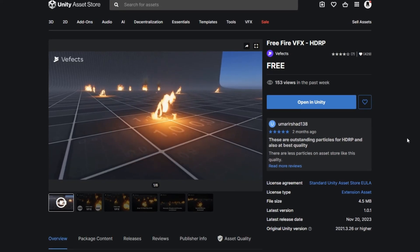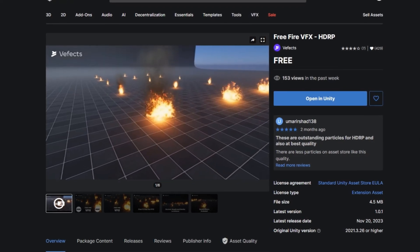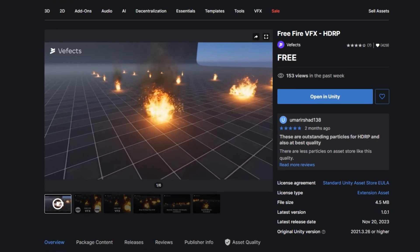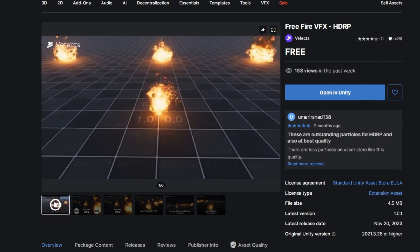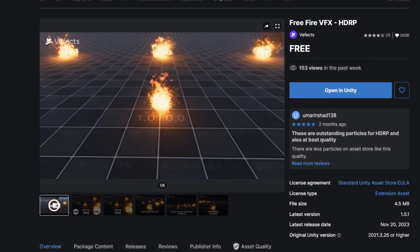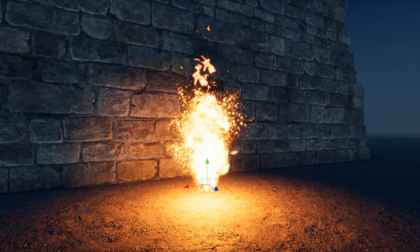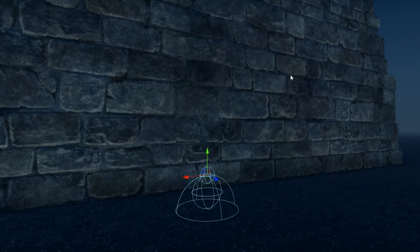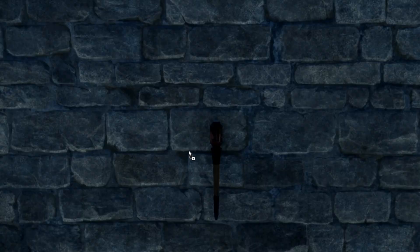First, let's start by downloading a fire asset from the Unity Asset Store. We don't really need to make the fire from scratch — there are tons of free assets you can use. This is the one I'm currently using; I'll link this asset in the description below. I decided to use this because it has very good details: it has sparks, heat dissipation effects, and good lighting. Let's add this asset to our torchbearer's torches.